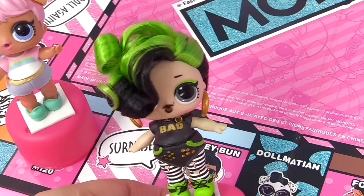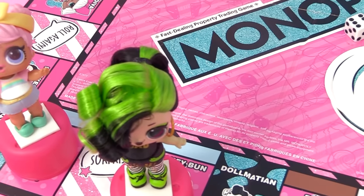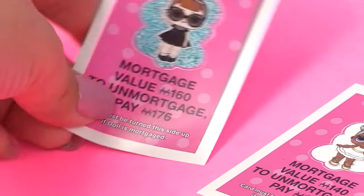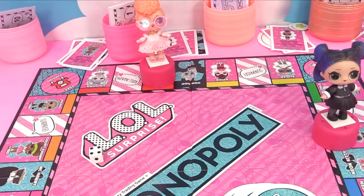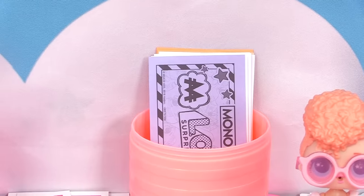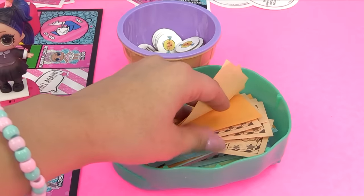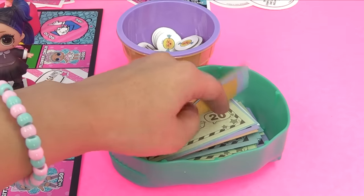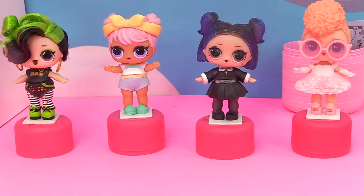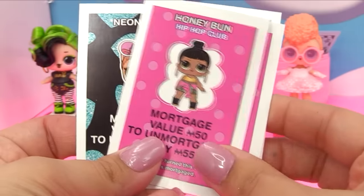Dusk counts her money: only 113 dollars left - she can't afford It Baby! That means It Baby gets auctioned off. "I offer ten dollars!" "I have twenty!" "Thirty!" "Forty!" "One hundred!" Sold to the LOL with the green hair - Goodie - for one hundred dollars! It Baby goes to Goodie. She then lands on Sugar, costing two eighty. "Of course I'll buy her!" With five hundred, she gets two twenty back.